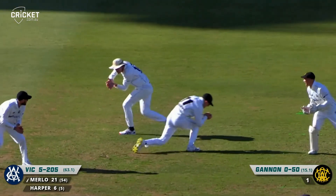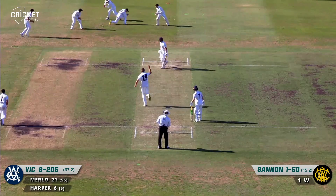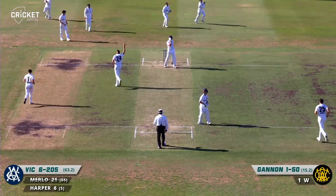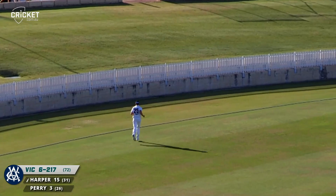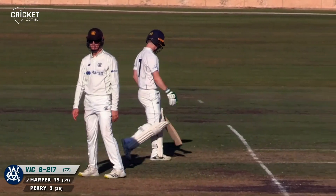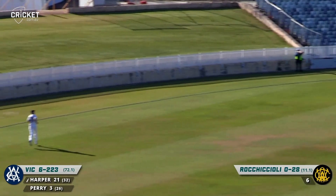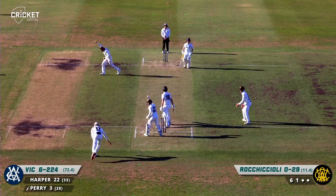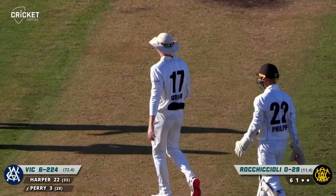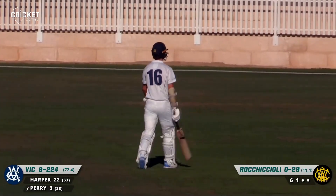That ball he really squared up — he got caught on the crease, just nipped away slightly. A good catch there from Cameron Bancroft — a really safe pair of hands. Upper advances and whips that one away over mid-wicket and it's gone all the way for six — takes Corey Rocciccioli the distance. It's an impressive shot, he just shimmied down and hit the middle of his bat, literally just clipped it over mid-wicket for six. No real flourish, no real wind-up, just a little whip. Edge taken nicely done by Rocciccioli and Ashton Turner — and Mitch Perry has to find his way back to the pavilion for three. The seventh wicket goes down for Victoria.